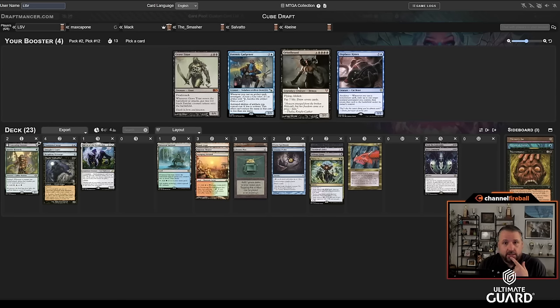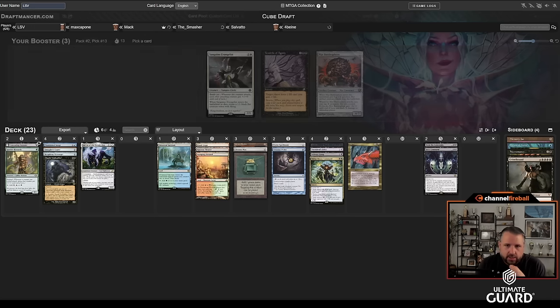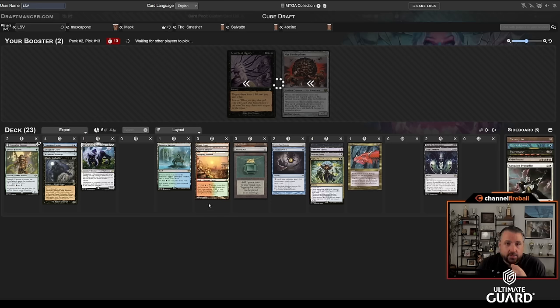I'm not playing any of these — I'll hate the Griselbrand. It's just the most generically powerful card, and all of these have their applications. I don't really have a good reason to think Anton is doing any specific thing. With two blue cards passing, I could hate one and the other could be more of what he was looking for. I'm going to take the Griselbrand, and then I'll take the Sanguine Evangelist in case he is playing white.